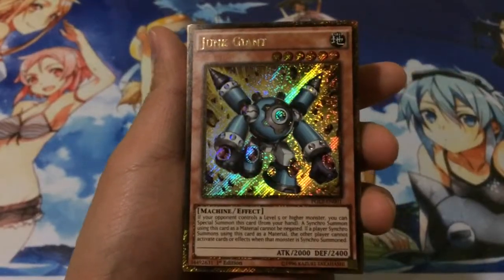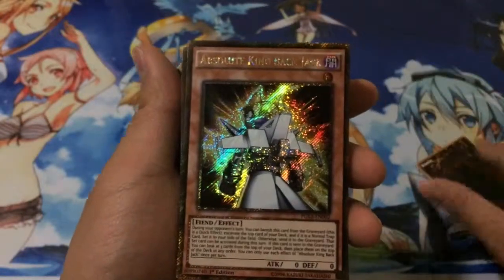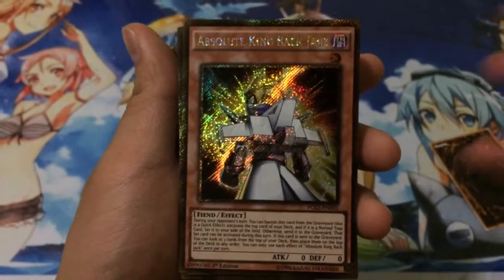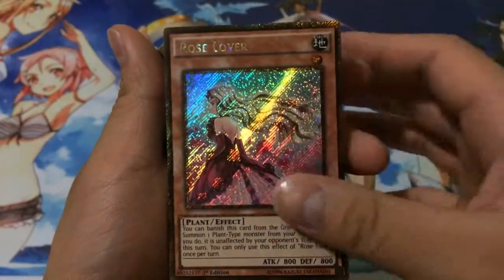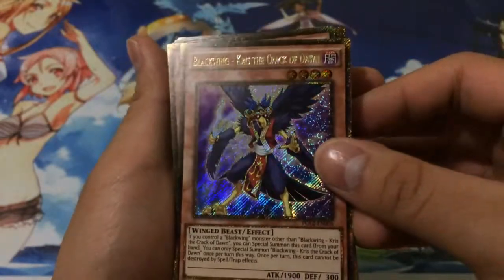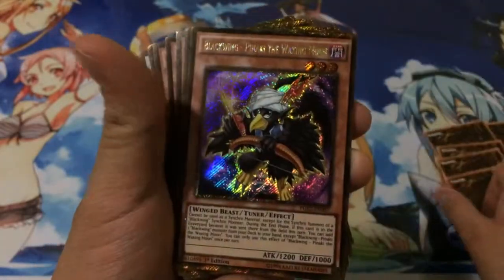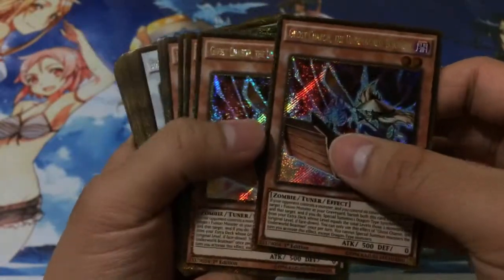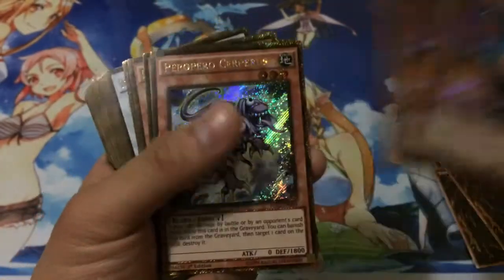Everything is of course in order — gold secrets first. For Junk Giants we got one copy of that. Next we have Absolute King Backjack, Rose Lover, and Rose Paladin — quite a few one-ofs for gold secrets. We got Blackwing Chris — got two of him actually, which is pretty nice. Pinaki, got one of him. Two of the ghost guy — got two of that.